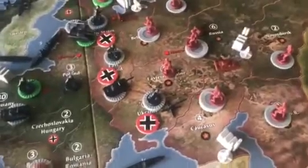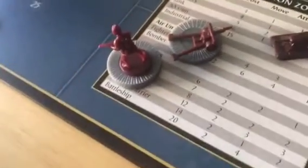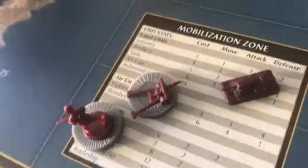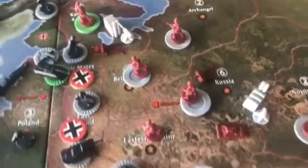Russia starts off with $30, and this is my buy: I have a tank, three artillery, and four men — that leaves me with $1 left over. I just don't start off with much with Russia; I have a tank and two artillery, so not much punch.